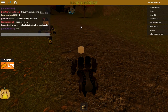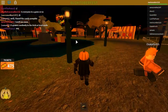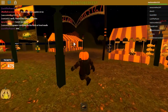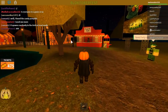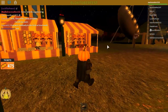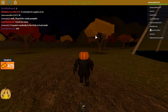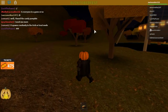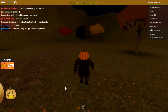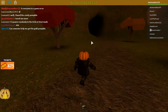Next is the witch pumpkin. You can get this either in the haunting mini-game or on your own, but the generator needs to be on if you're doing it outside the mini-game. Let's go see if the generator is on — hopefully it is, because if it's not we won't be able to get in.